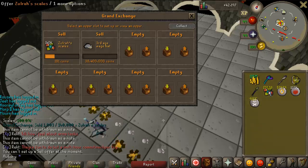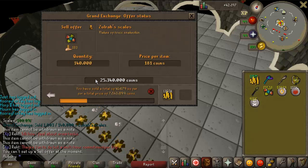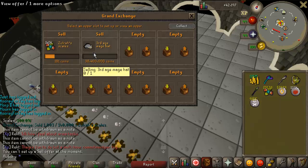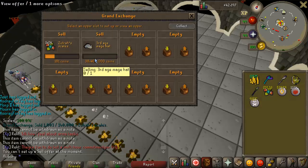I completely filled up all my toxic-related items and kept 15,000 scales for the future. I'm selling the rest at 191 each, which will be about 25 million. The third age mage hat is listed at around 38 million, so between those two items that's another 63 million coming in.